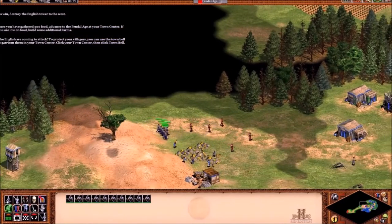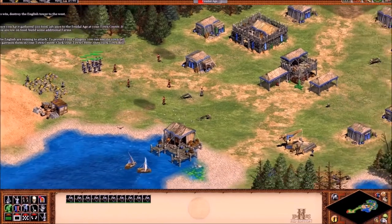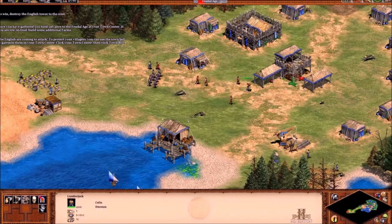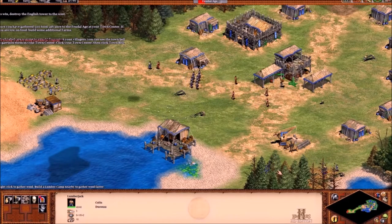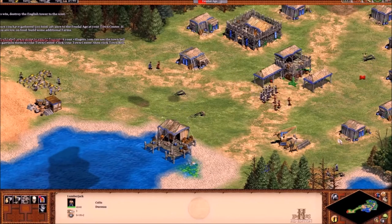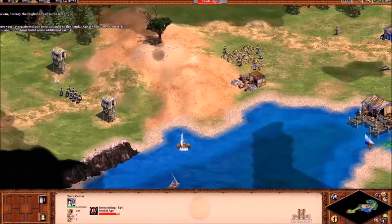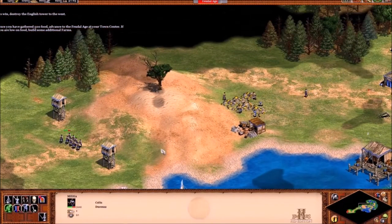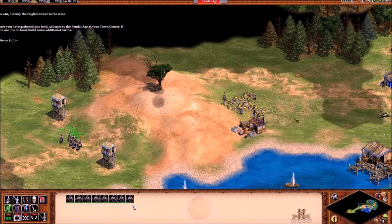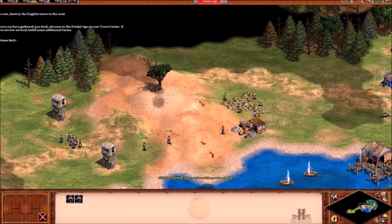To protect your villagers, you can use the town bell to garrison them in your town centre — click your town centre, then click town bell. But never ever use the town bell. Garrison people in your town centre, but never ever use the town bell itself. Actually, you can garrison an archer in your town centre too — I'm not sure, but I think you can. To win, we have to destroy that English tower and all the English soldiers, which won't be terribly hard. I'm sending these two soldiers to get healed in the town centre — and yes, that proves you can put soldiers inside the town centre.